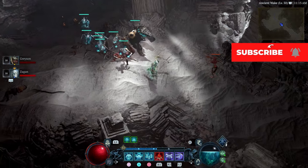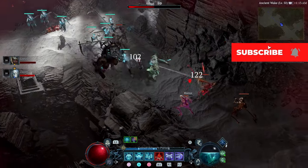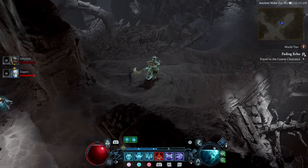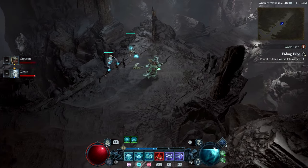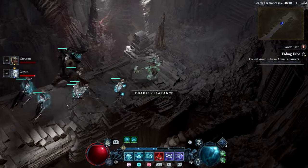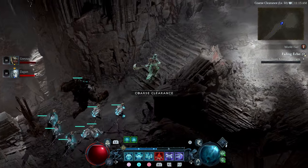Now when it comes to this, you're going to want to do this on World Tier 1 because you're not worried about the gear that you're receiving to be wearing — you're just worried about the gear you're receiving to either sell for gold or for materials. But the biggest part of this is going to be the renown and the aspects you get.